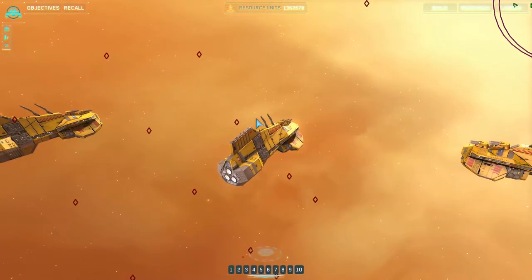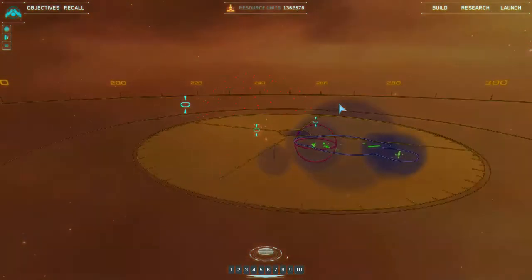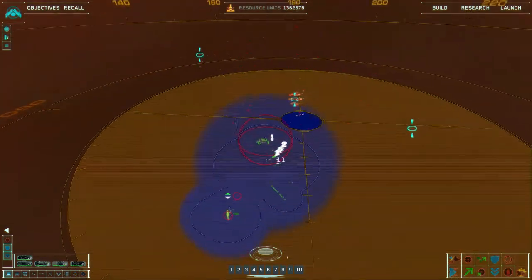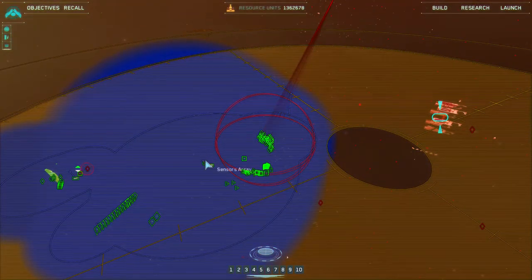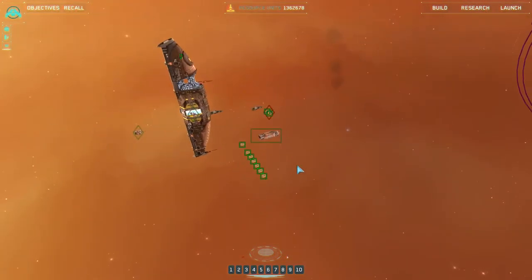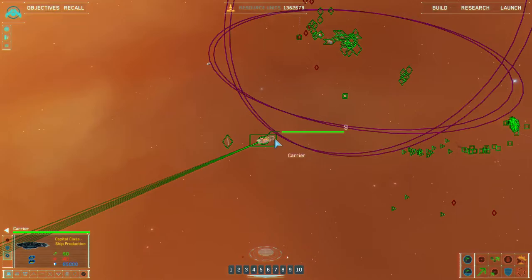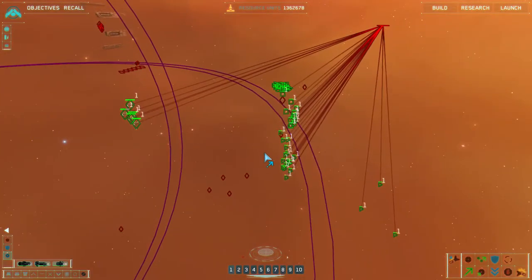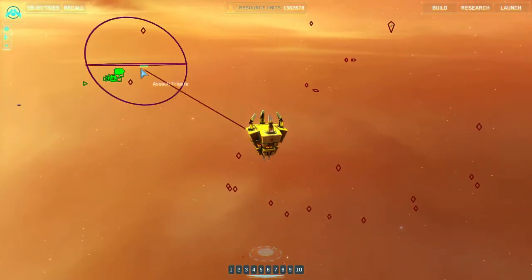Enemy frigate captured. Attack coordinates locked in — basically blast everything on the way. We'll see how that works out. Not cloak generators — gravity field generators. We're under fire, need to be careful here. Target confirmed. Enemy frigate captured, Group 1 has defeated the enemy.